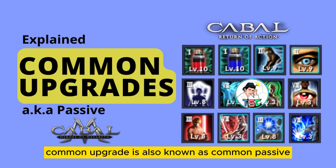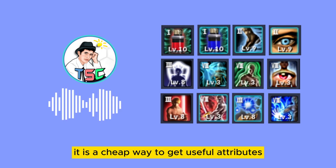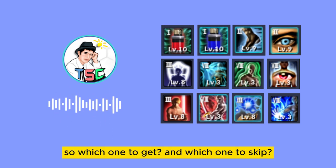Common upgrade, also known as common passive to many players, is a cheap way to get useful attributes, but you can only equip a maximum of 6 upgrades. So which one to get and which one to skip?